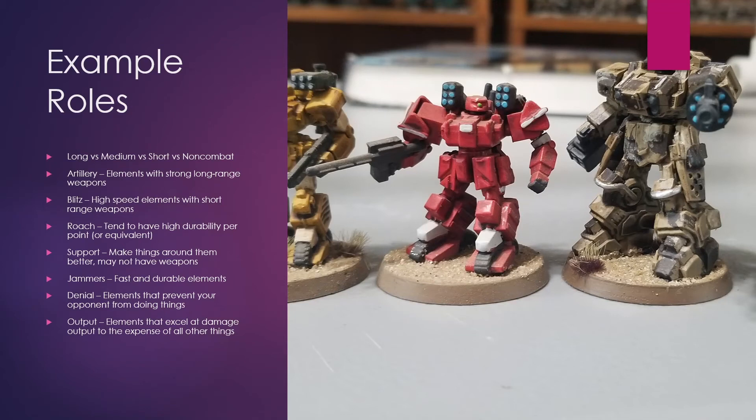Another category I tend to put out there is called output. These are units whose role is output — they excel at doing damage. Range is kind of irrelevant, and it's to the expense of all other things. Oftentimes output units tend to not be the most durable in the world. A good example in Warhammer 40k would be the Gladiator Reaper tank — I would classify that as an output unit. It's got medium range capability, not long, and it's all about the damage. It does literally nothing else. It happens to not die quite as easily, and that's going to be reflected in its point cost.